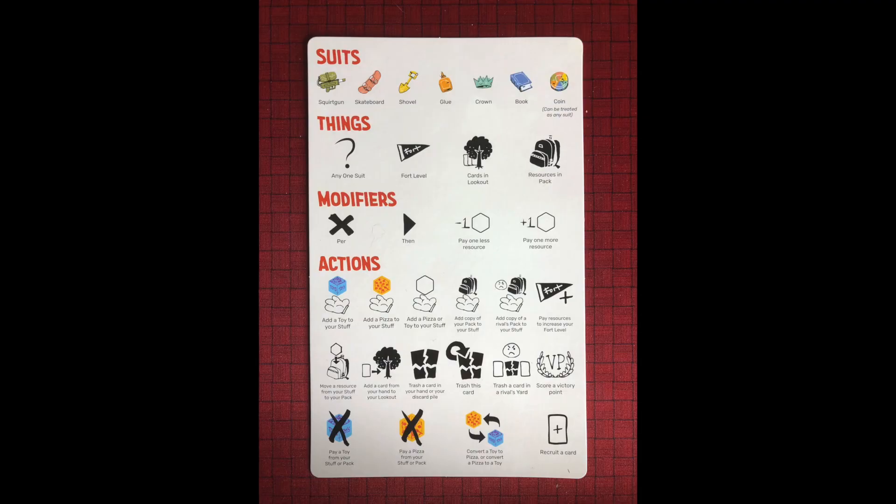See? Easy. After that, I would spend a few more minutes explaining what the cards do, how to level up your fort, how to score points, the difference between your stuff and your pack, what the lookout spot is for, and just kind of dive right in. It's really easy to learn and easy to teach — it shouldn't take more than five minutes. This teach is made even easier by a great reference sheet that explains what all the symbols on the cards mean.